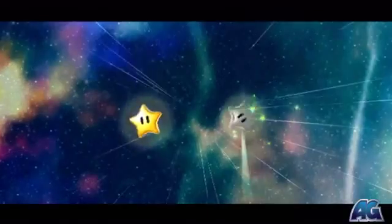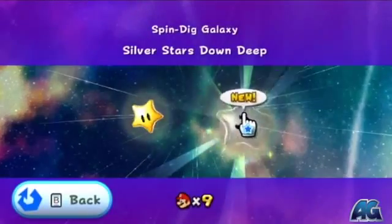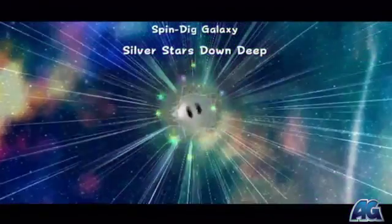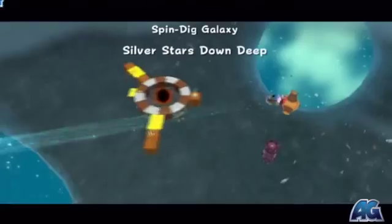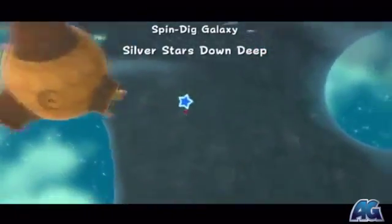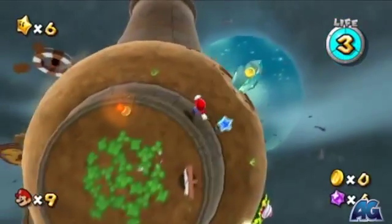What's up everybody, Mr. Frags here from OmniGentInGaming.com. This is the second star of the Spin Dig Galaxy called Silver Stars Down Deep. This is almost the same layout as the first star in this galaxy, except this galaxy is shorter than the first and there's no boss.